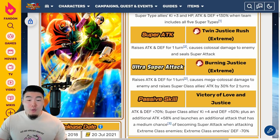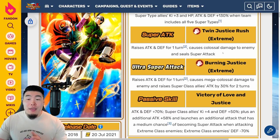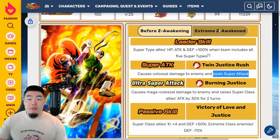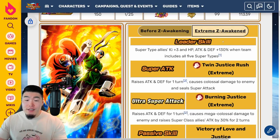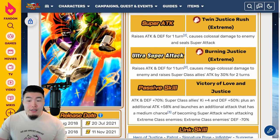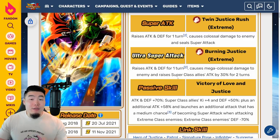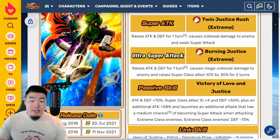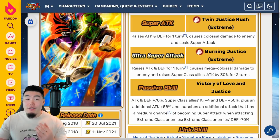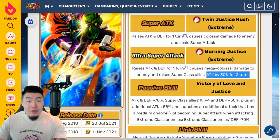For the Super Attacks, the 12K Super now raises Attack and Defense for 1 turn and causes Colossal Damage and Seals Super Attack — before, it was just Colossal Damage and Seals Super. Same thing with the 18K Super: raises Attack and Defense for 1 turn, causes Mega Colossal Damage, and raises Super Class Allies' Attack by 30% for 2 turns. This is exactly the same — no additional percentage, 35% or 40% would have been nice, but 30% is still very, very good.